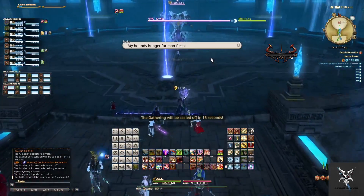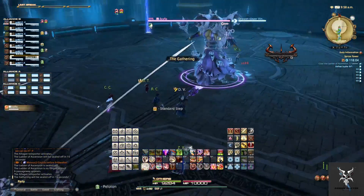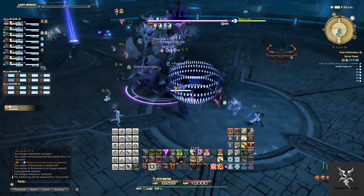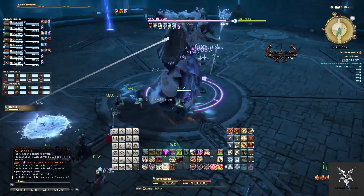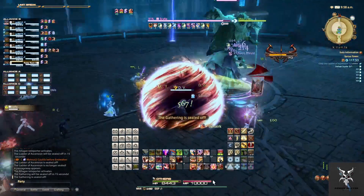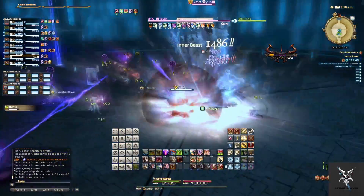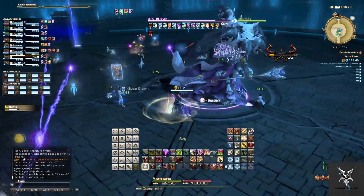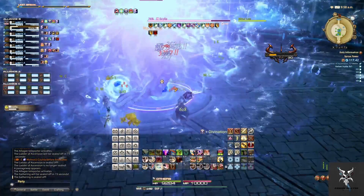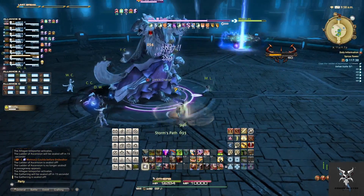The first boss is going to be Cilla. You'll want to just take him in the center of the platform. He can do Topple, which is a circular AoE around him, but it doesn't do very much damage so it's almost not even worth moving out of. Whenever people get marked with purple identifiers and a purple orb begins to follow them, you want to drag them to the glowing pillars on the outside of the platform — there are three different ones.